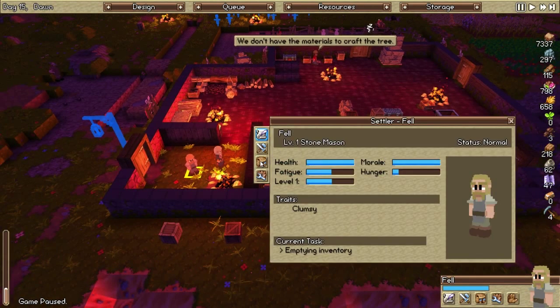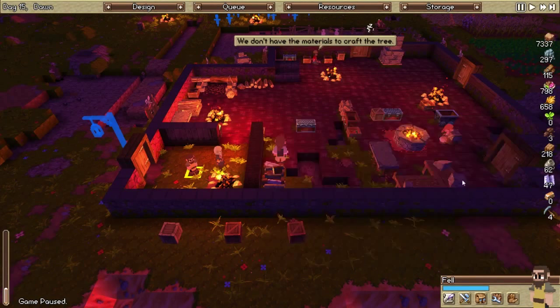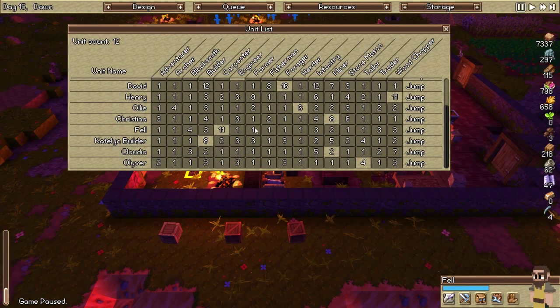We're a little low on timber. Carpenter — don't we already have a carpenter? Fell is a carpenter — I guess he can be a carpenter, always need a full-time carpenter. We're looking good on everything we have. We've got three miners, we want to try and get that up. We've got one farmer, so maybe we could have somebody be a farmer here real quick.